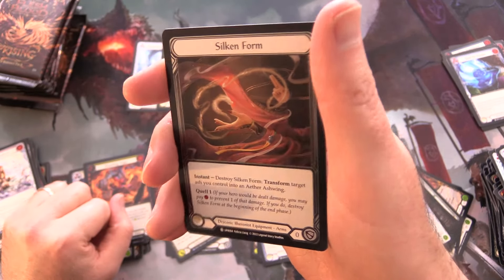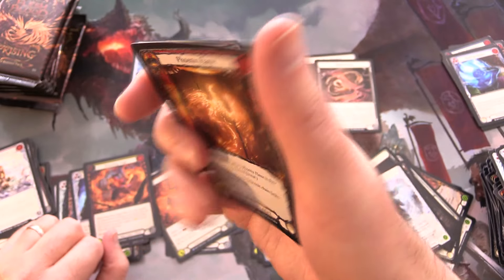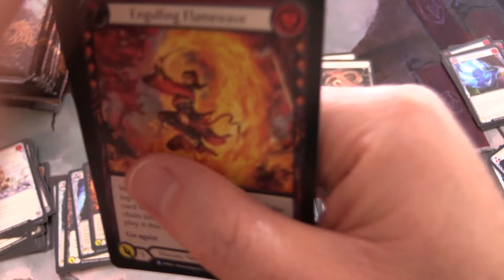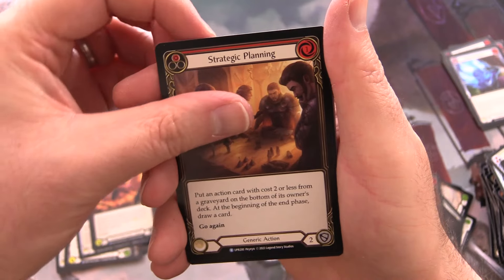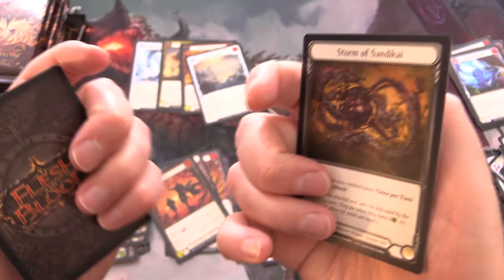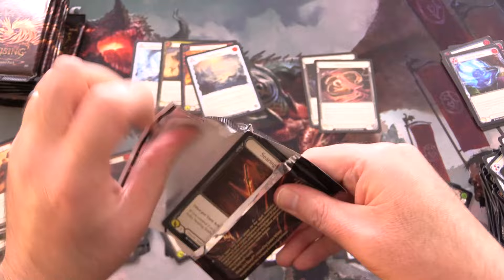Wait — holy moly, another cold foil! Cold foil Silken Form! Two cold foils — that must mean we'll get hosed in one of the other boxes in this case. Still just common cold foils, nothing to get too excited about, although commons from earlier sets can be worth quite a bit. Engulfing Flame Wave, Strategic Planning, foil Oasis Respite. Maybe we have a god box!